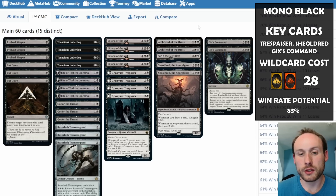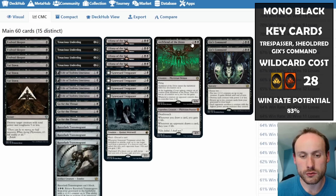We have a couple of Archfiend of the Dross — a 6/6 flyer for only four mana. The downside is you lose the game in four turns if you don't kill it or win first, so the opponent really wants to deal with it quickly. It's a massive threat on turn four, and if they let it stay around it's going to do lots of damage.